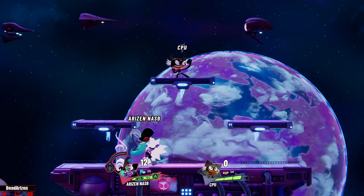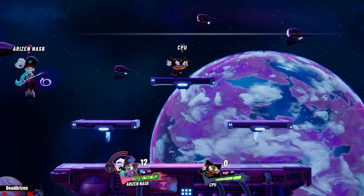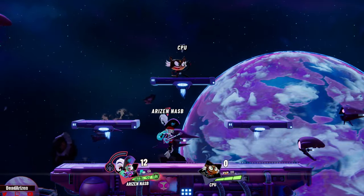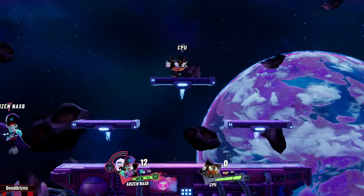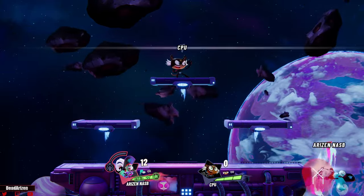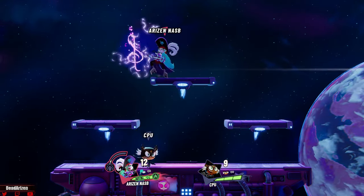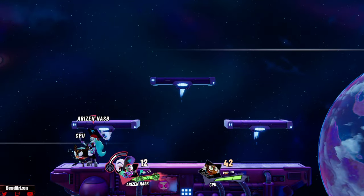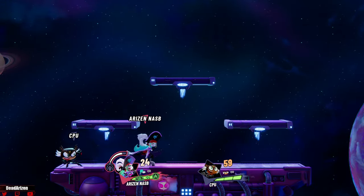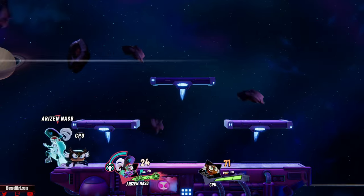Her side special can be used to stall in the air — you can use it a lot and even spam it for the first note, and you can stall away from the ledge with it. Her recovery can be improved by stalling with the side special, combined with the up charge. The full side special — when you hit your opponent — lets you keep going, kind of like Marth's side-B in Melee or Ultimate. However, you cannot change the angle or note; it only goes forward, which is a little limiting compared to Roy and Marth.